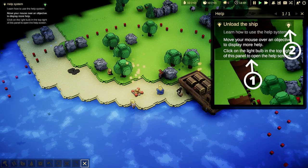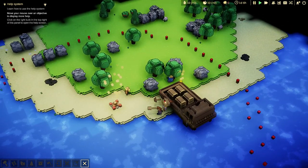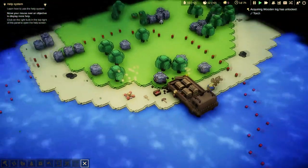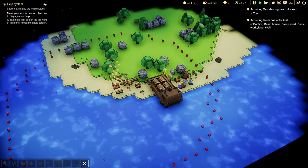Unload the ship - okay so unload the ship, click on it. So you have these little people, they're basically castaways as you can see. They're very blocky, very cute, little adorable guys. And you can only build within these bonfires. I'll figure that out and show you as soon as it lets me.